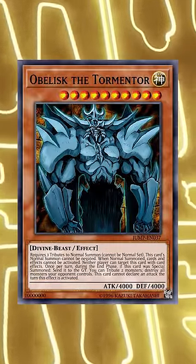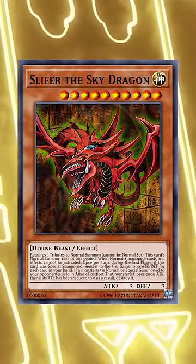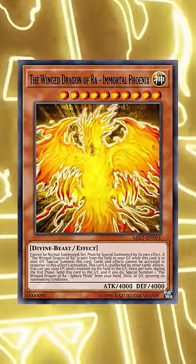Obviously, everybody knows about the three iconic Egyptian god cards. We've got Obelisk the Tormentor, Slifer the Sky Dragon, as well as the Winged Dragon of Ra in its normal mode, Immortal Phoenix mode, as well as Sphere mode.